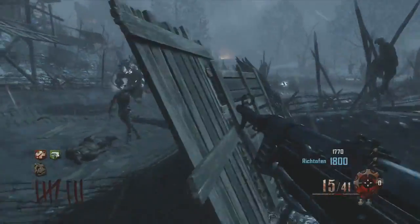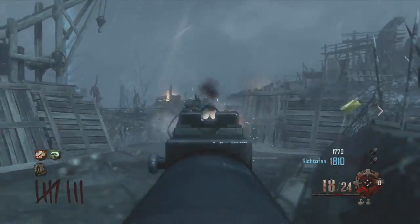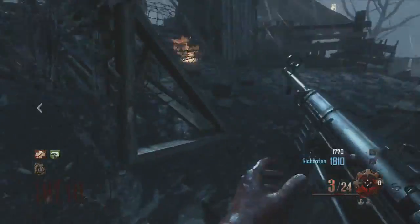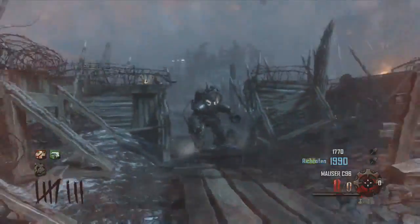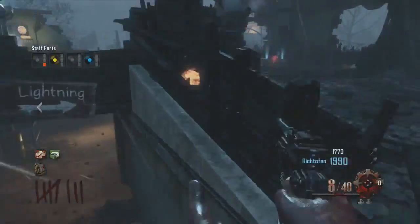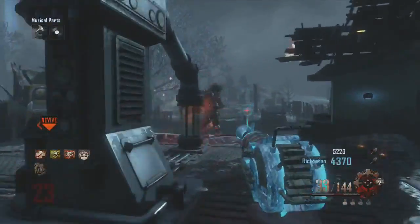Hello and what is up YouTube, it's JMEimagine back again with another Origins video, and this is about the Panzer Soldat boss. As you can see, his hand detaches and pulls you in like a claw, but if you knife him at the right time you can break free and run away and get a chance of shooting him again. If you shoot him, he actually drops a part for one of the buildable staffs, which is amazing.